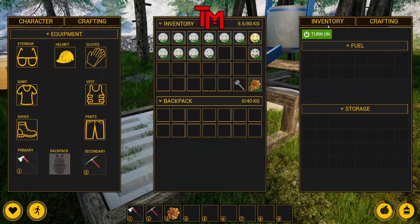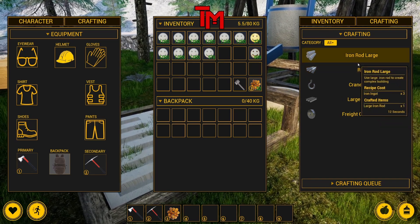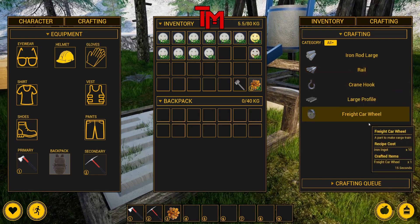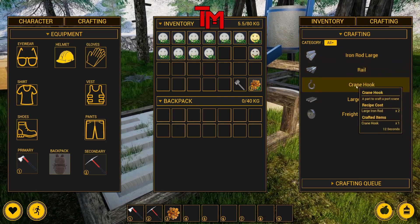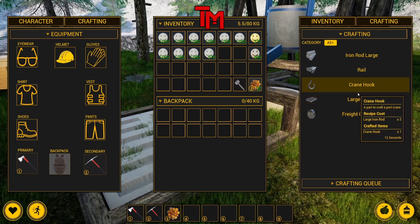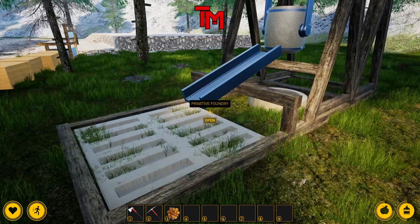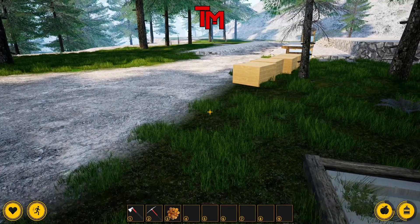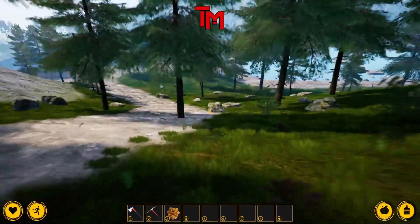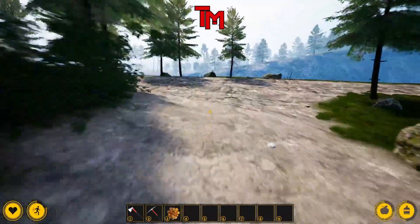We need the foundry to make our rail segments. We need iron ingots — we've got lots of them. We basically need a lot of iron ingots and iron rods, but iron ingots make those. So we need to go get a lot of iron, which we have. That means we've gotta go back home and start making rail so we can make rail segments and do other things.